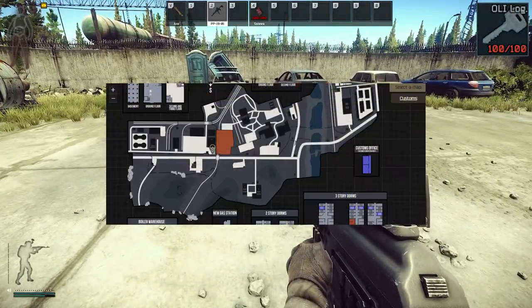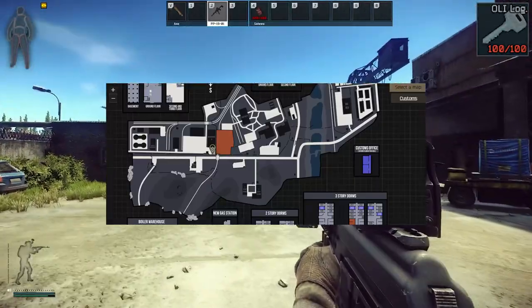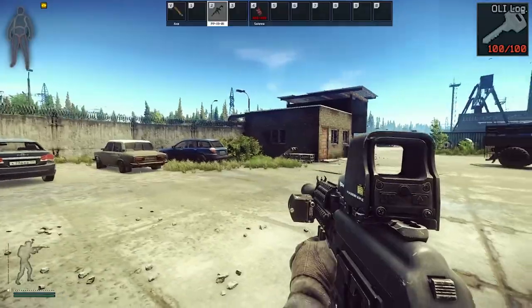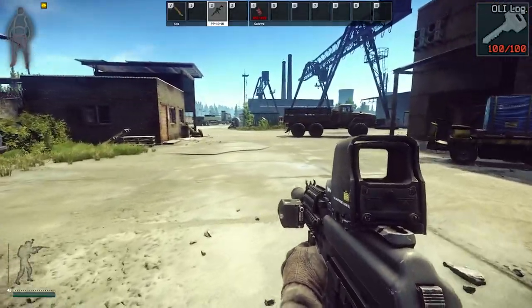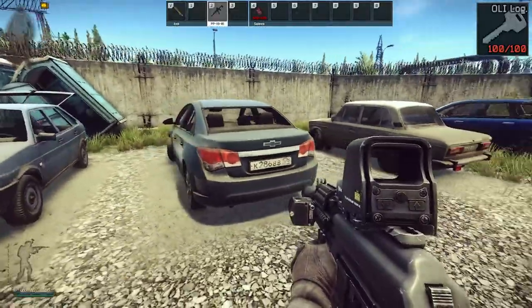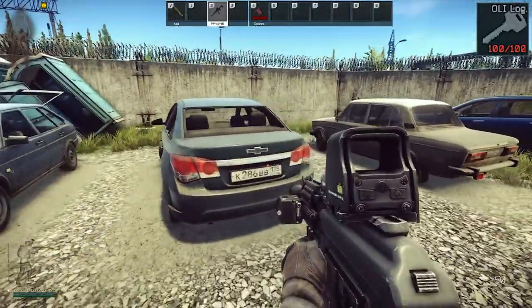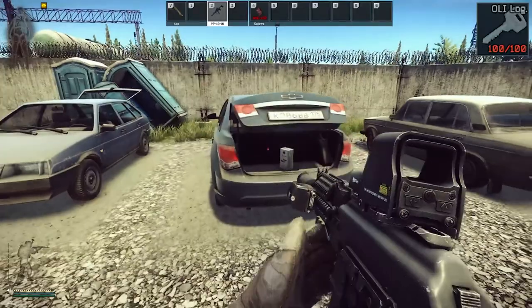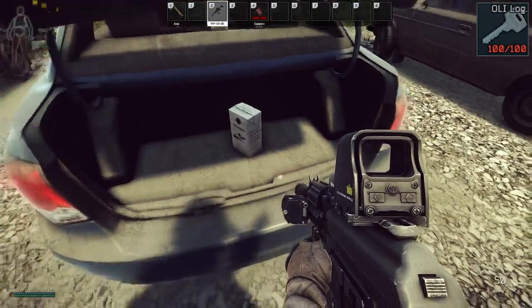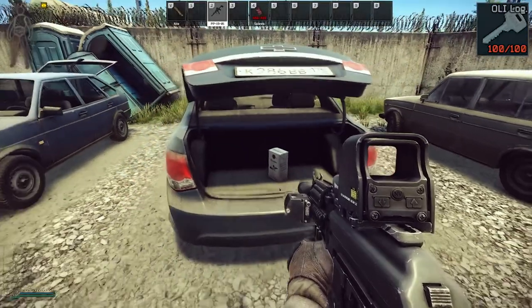This is for the Ali logistics key on customs. But if you come over here, there is a blue car — it looks like a Chevy. If you open the back of that, the key should spawn in here. It is not 100% spawn rate, but it does spawn there. But it is kind of rare.